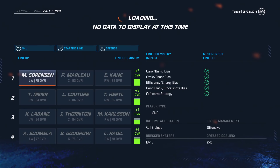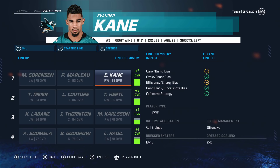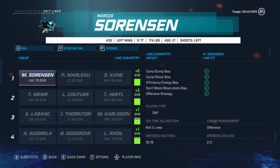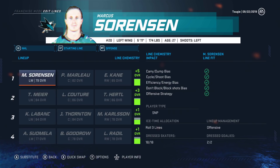Let's take a look at the team. First and foremost, the line chemistry. Marcus Sorensen, Patrick Marleau, and Evander Kane — in theory isn't the ideal first line, but a plus five is the highest you can get. It is nearly a perfect line in terms of strategy fits and how this team is set up. If Evander Kane's dump carry bias and energy efficiency bias was green, it would literally be a perfect line. Sorensen's playing like an 84, Marleau apparently playing like an 87, and Evander Kane going to be playing like a 90 overall. Of course, you have Sniper, Playmaker, and Power Forward.